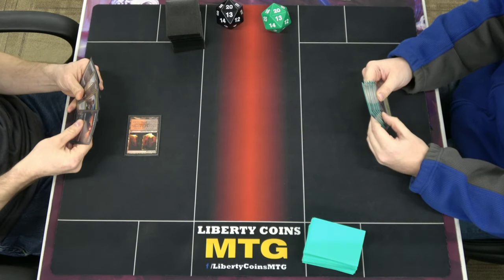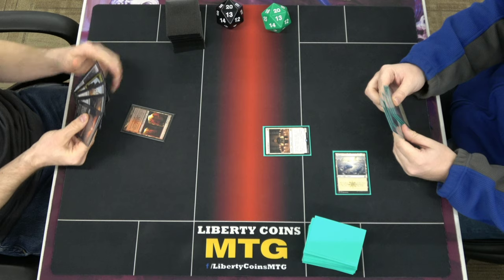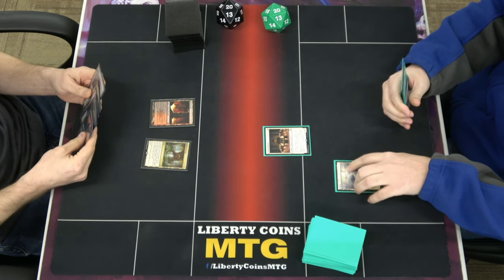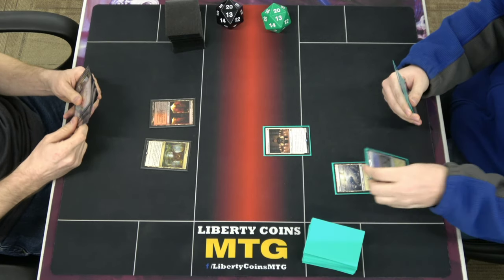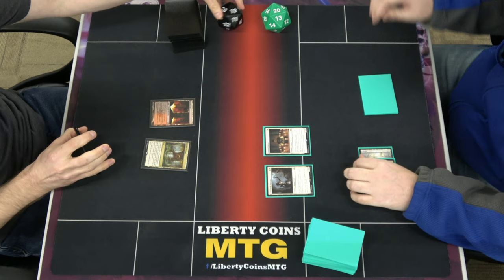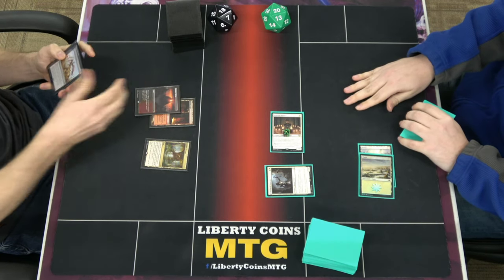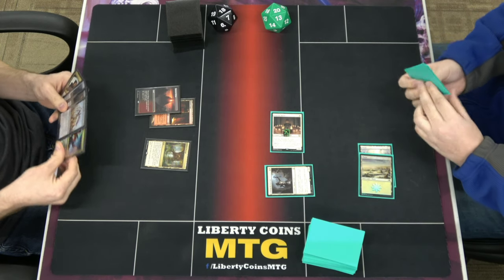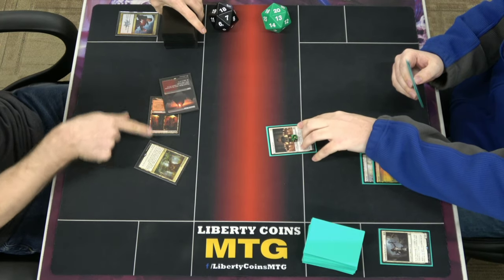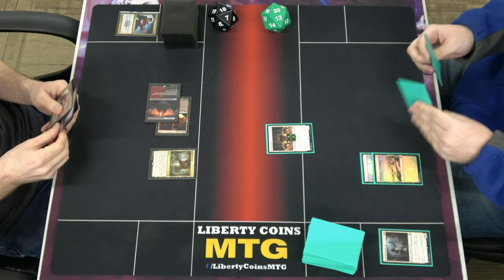Start on Bloodcrypt. Draw for turn — land for turn, Hopeful Initiate. Pass turn. Big passage, pass. I'm going to throw in a huge curveball and do a different turn 2 play — not Thalia. Luminarch Aspirant. Go to combat: 1/1 counter on him, I hate you for 2. Technically it's better to put the counter on the Aspirant first because then it'll always keep going up. Pass.